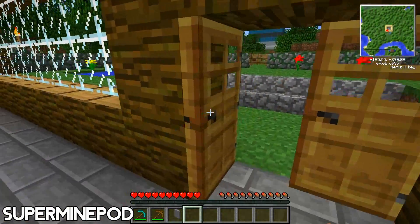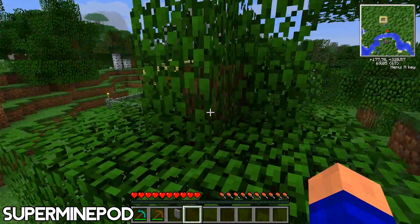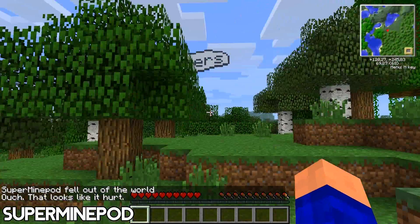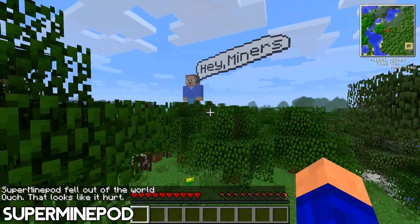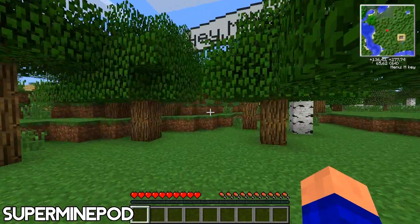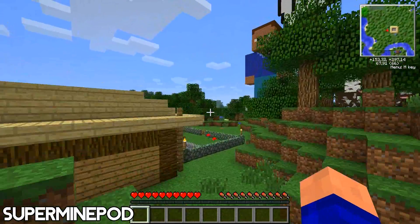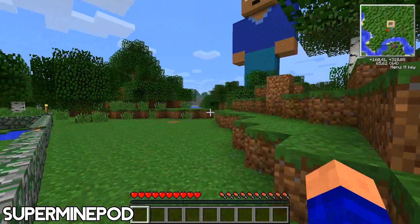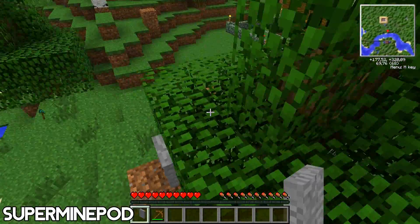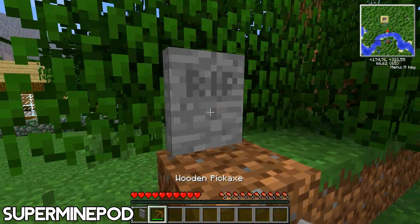But if you die it will be there regardless. So if I die on top of the leaves, then it will be there. We're going to walk back — lucky I made that landmark so I know where my house is, otherwise it would be quite a search. As you can see, it's back here, so it will work pretty nicely.